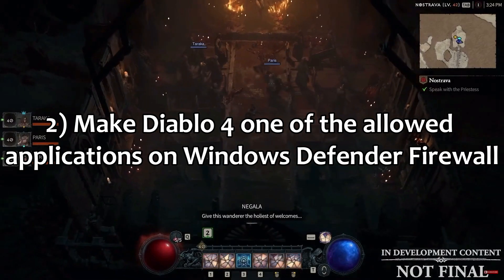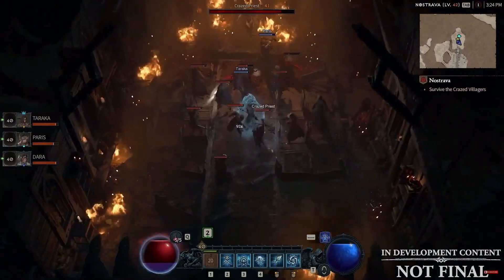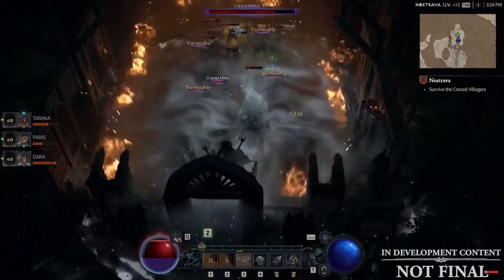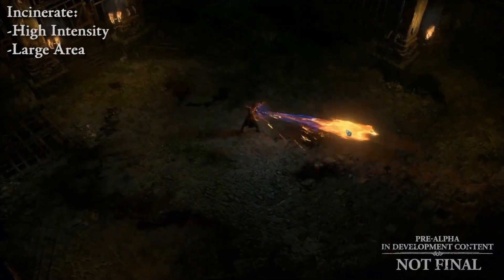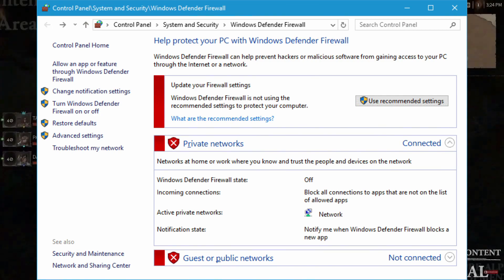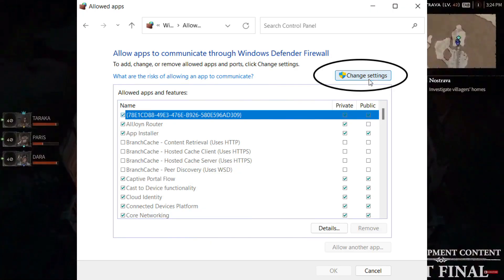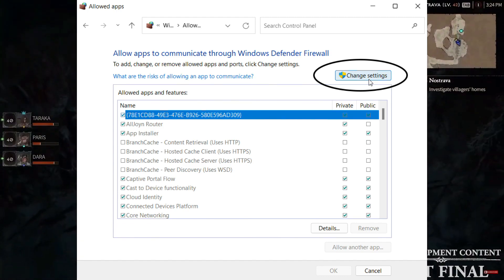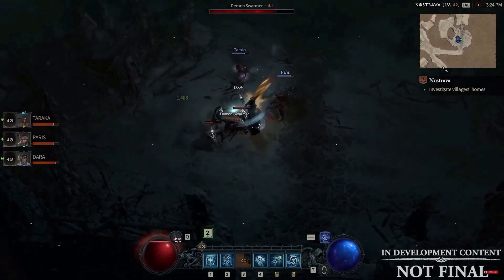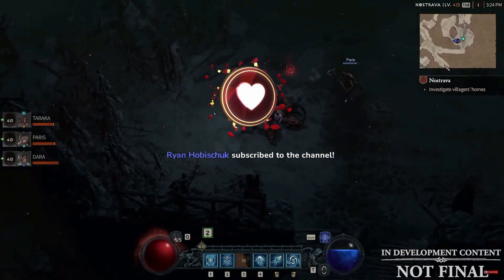Fix 2: Make Diablo 4 one of the allowed applications on Windows Defender Firewall. The Windows Firewall may block your access to the game and its servers, making it crash while also locking up the Battle.net client. To work around this, open Firewall and Network Protection from Windows Security and navigate to the Allow an App section through the Firewall option. Find Diablo 4, click on Change Settings, then Add Another App, and add the game to the exception list. This is likely to deal with any problems the game and launcher are facing with Windows Firewall.